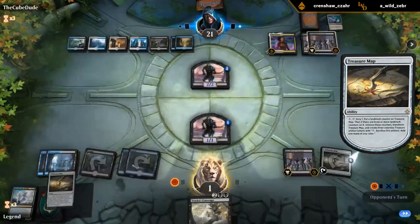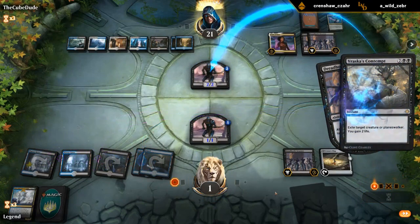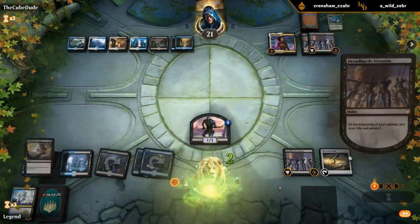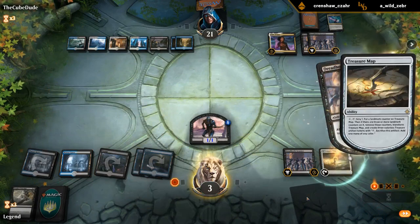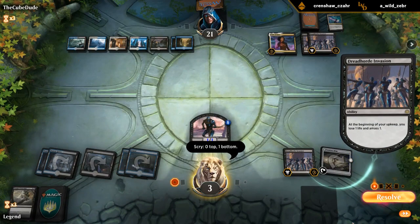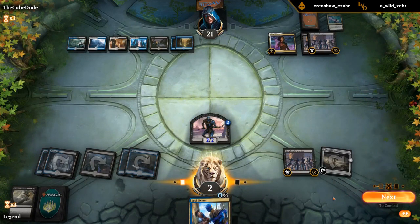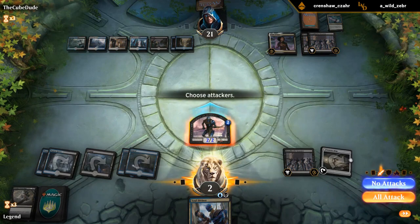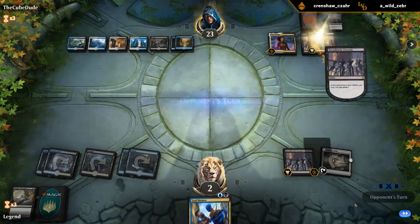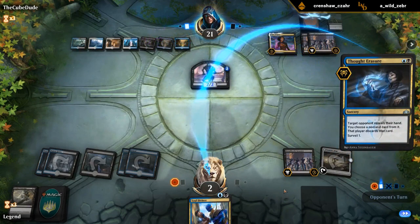Don't need more Treasure Maps, so in response we need to Contempt, otherwise we're dead. Then I guess we might as well scry — bottom the swamp, even though it could help us cast Liliana once we flip the Map, and I wouldn't mind drawing a Liliana. Soul Diviner. I need to string together some removal. Thought Erasure takes our Soul Diviner.